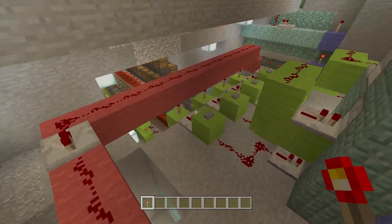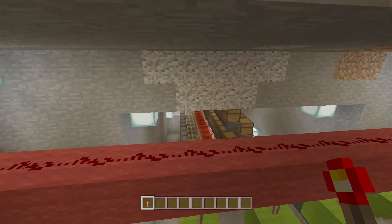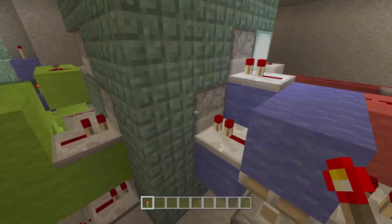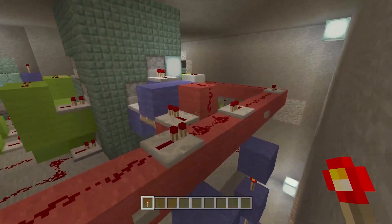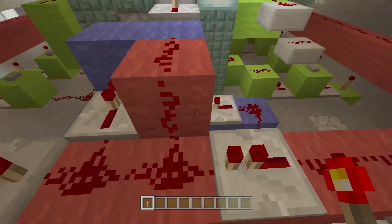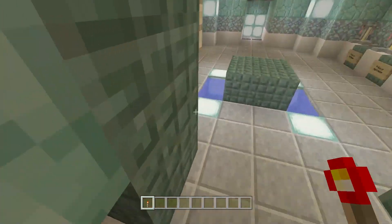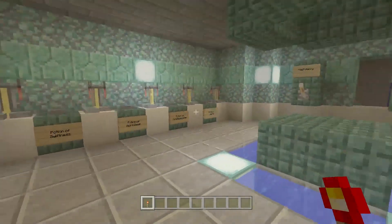This dispenser has glowstone dust in it. So whenever you press a button, the signal goes up, through this redstone repeater, powers all of this, and gives you an extra set of either gunpowder or glowstone dust. Same applies for the other side — activate that lever, it gets pushed up and activates that signal.